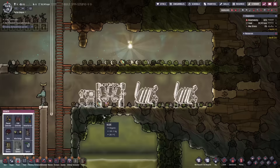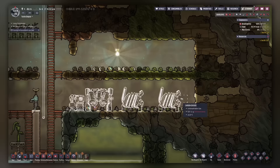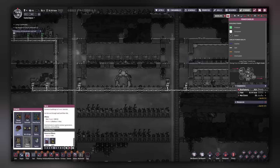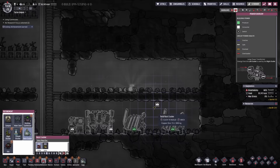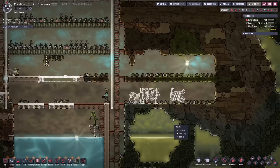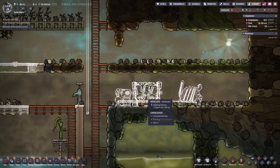My plan here is to get a carbon skimmer to get rid of all of this carbon dioxide — it is piling up here. With this we should be fine. I want it separate because you cannot have a lot of stuff on one power source or it gets broken down. We also need a rock crusher here to make refined metals — I really need that. I think I'll have it right about here.